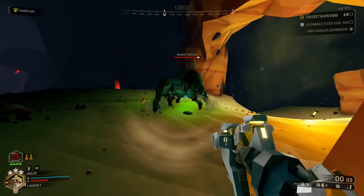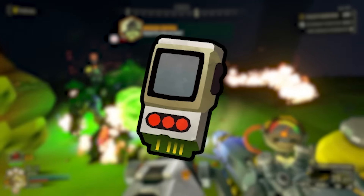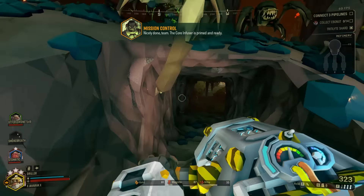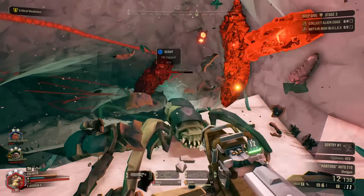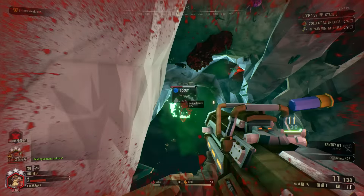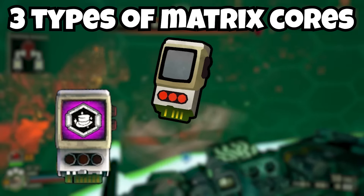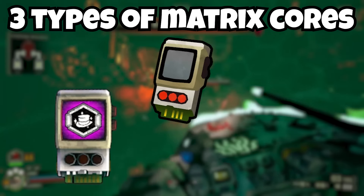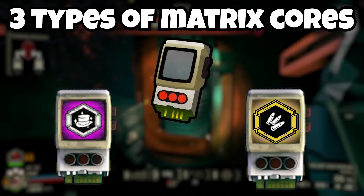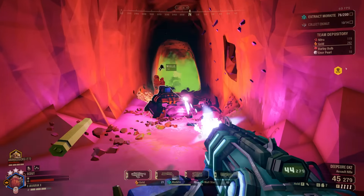But first I am going to explain what matrix cores are, because they are going to come up a lot in this next section. Matrix cores are what overclocks actually are on a base level. What you actually obtain when doing any of those activities are matrix cores. Matrix cores are split into three different types: blank matrix cores, cosmetic cores which gives you some kind of cosmetic feature like a new beard or hairstyle, and weapon cores, which is what the overclocks are.